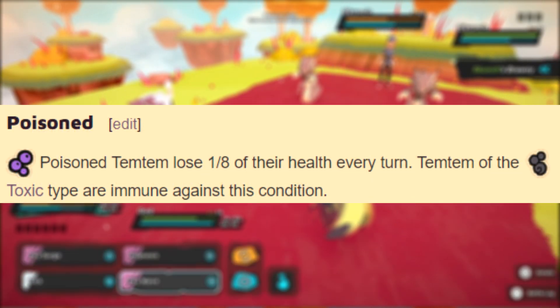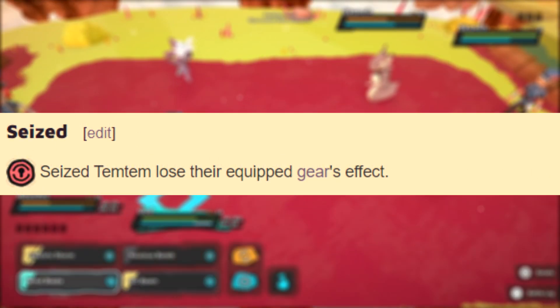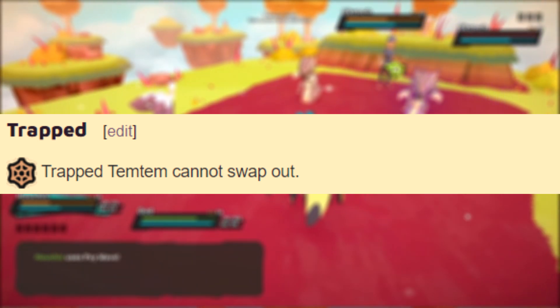Poison, much like burn, removes HP — this time for 1/8th — but does not nerf any stats. Toxic types are immune. The seized condition simply removes the effects of the inflicted Temtem's held item while active. And finally, the last negative condition is trapped, which makes it so you can't switch out while the status is active.